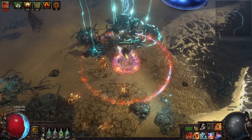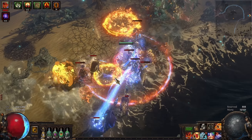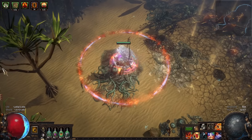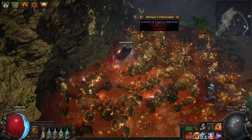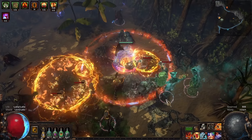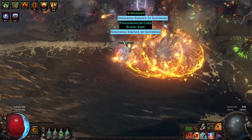Additionally, you can use Purity of Elements, or Purity of Ice, Fire, and Lightning to raise resistances generally or raise specific resistances. Purity of Elements comes with the additional bonus of making you completely immune to elemental ailments. The individual purities give you not only resistance but also max resistance. So if you have Purity of Ice on, not only do you help to cap your cold resistance, but you become far more resistant to cold damage by raising your maximum.